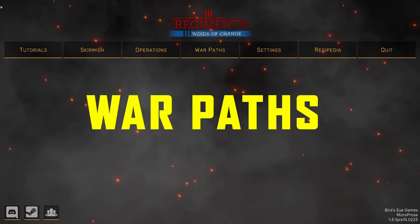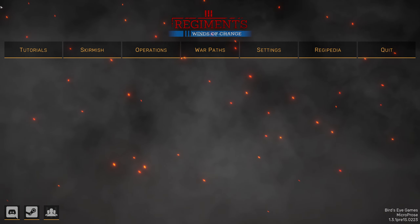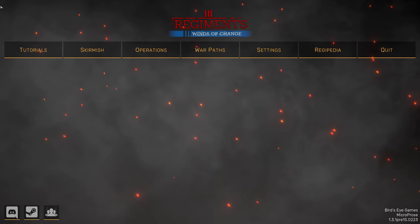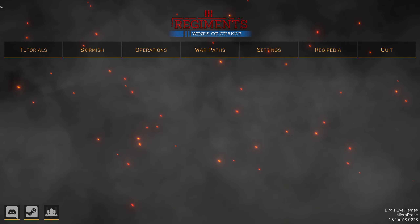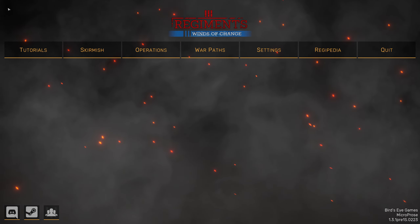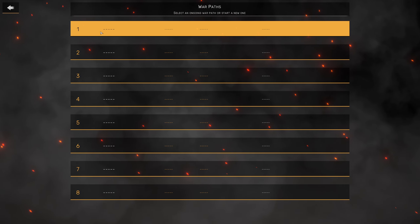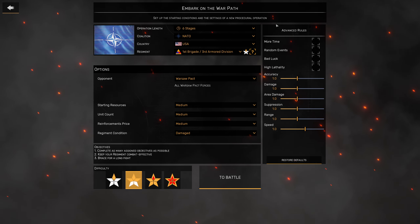Welcome to the in-game portion. The first thing we're going to do is look at the Warpaths menu and all the options. During this week I'll put up videos of me playing through a little campaign so you can see what it's like. I'll also pull up a few clips from skirmish mode to show the new units in action. So first up, let's click on Warpaths. There are save slots like you get for the operation — separate, though — so you can have up to eight ongoing Warpath campaigns at a time. If we click on one, you can see we get 'Embark on the Warpath' and these are our basic options.